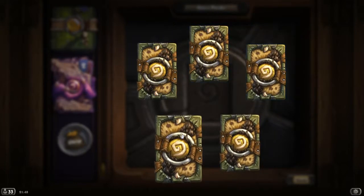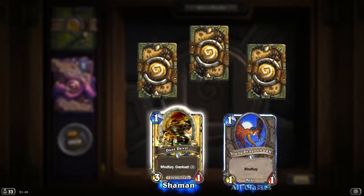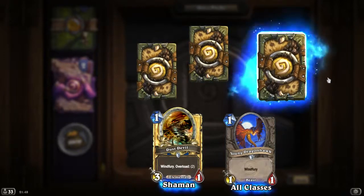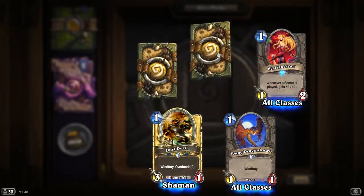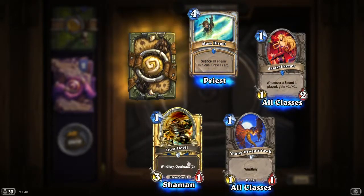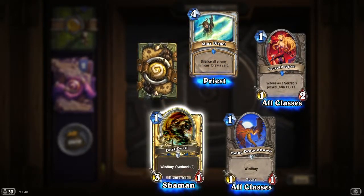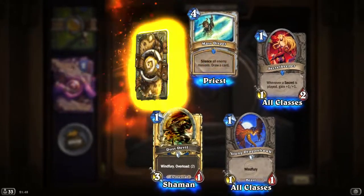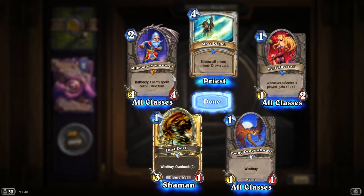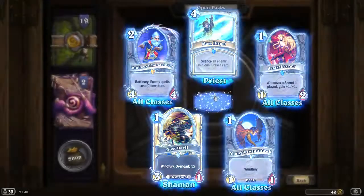This one's probably the best — oh, a golden common. Two rares and a golden. Secret Keeper. Massive spell — it's a nice dust. I don't think I have a golden version, but let's see what's legendary. And it's Millhouse Manastorm. Nothing amazing there.